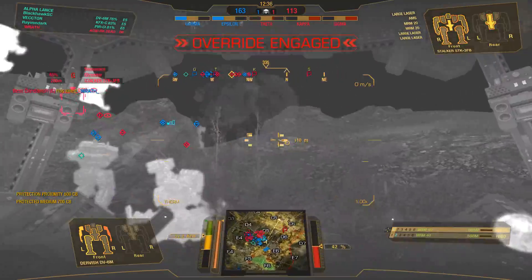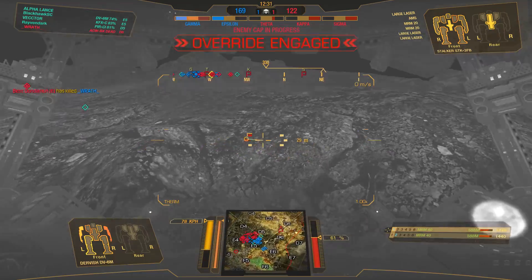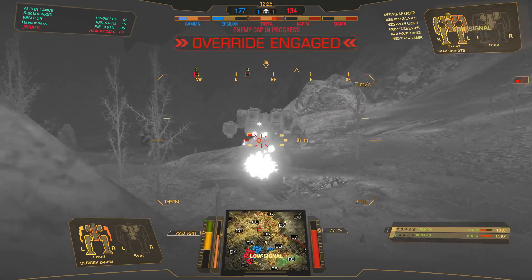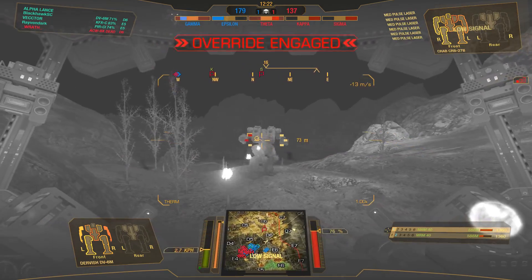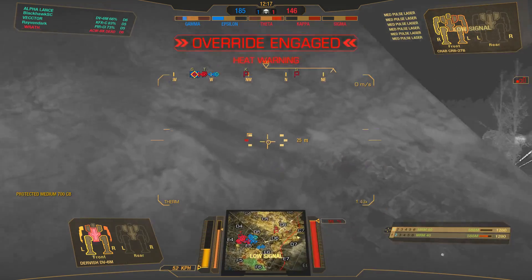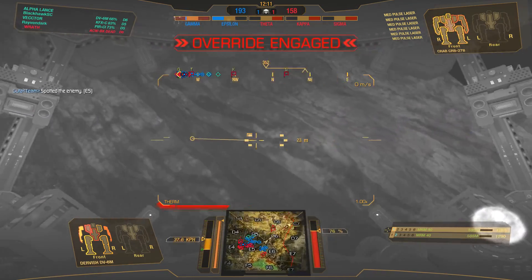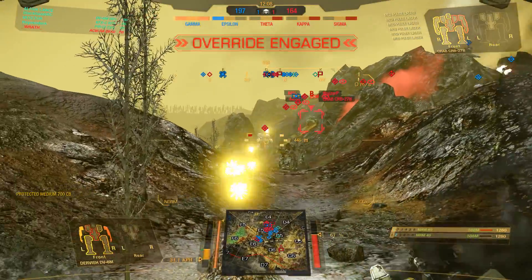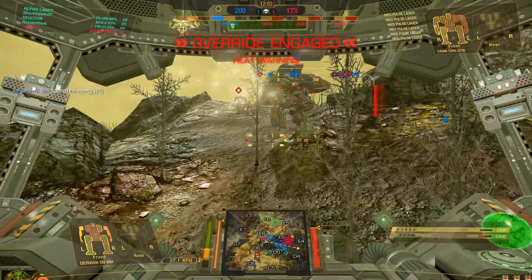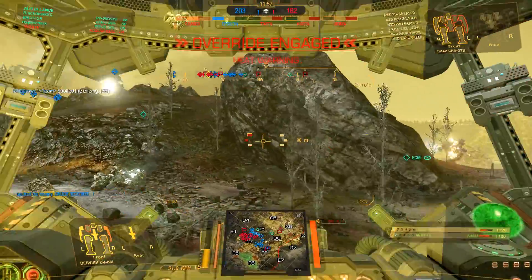The stealth Thanatos, even though it's only carrying dual light gauss, is quite annoying. If you just leave them alone, it's capable of putting out enough damage throughout the match — it's best to take care of it as soon as you can. Stealth Thanatos are actually quite easy targets to kill, but the problem is a lot of people ignore them and they just go to town for the rest of the match. So kill these guys as soon as you see them, if it's safe for you to do so.